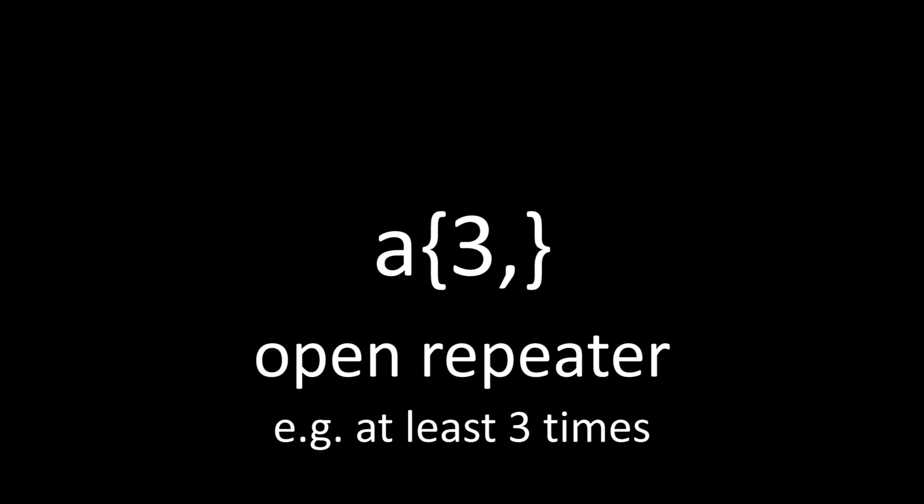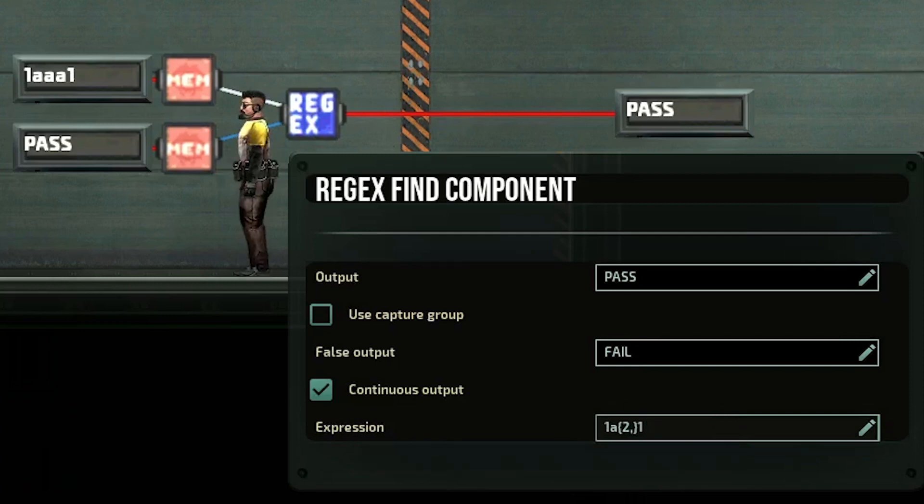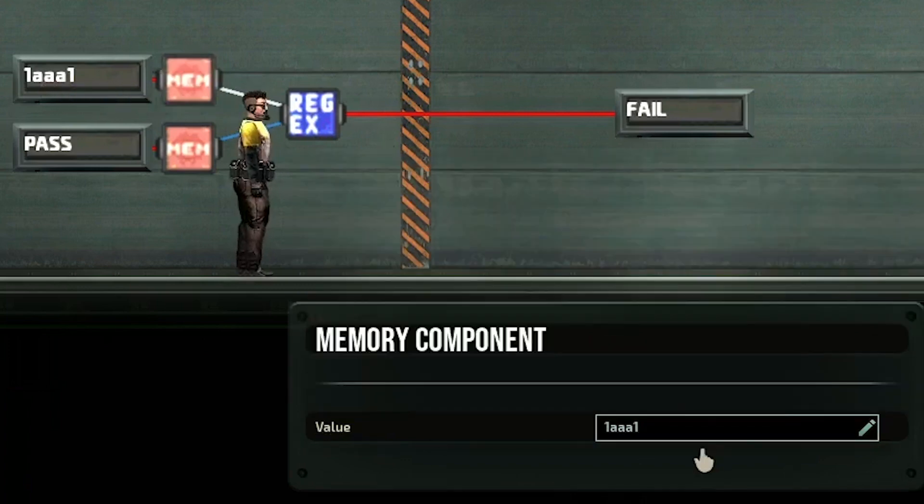This next variation is similar — all you do is put a comma after the number inside the curly braces. What this means is you need to have at least that many characters. So if I put {3,}, this passes because we have at least 3 A's. If I change it to {2,}, it still passes because we have at least 2 A's and we have 3 in our input. However, if I put {4,}, it will fail because we don't have 4 A's. If I add another A to the input, then it passes.